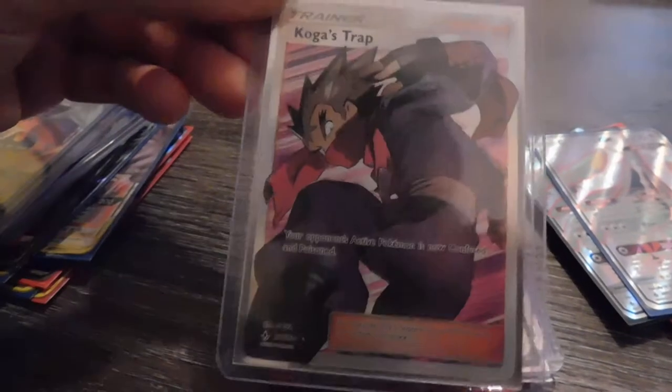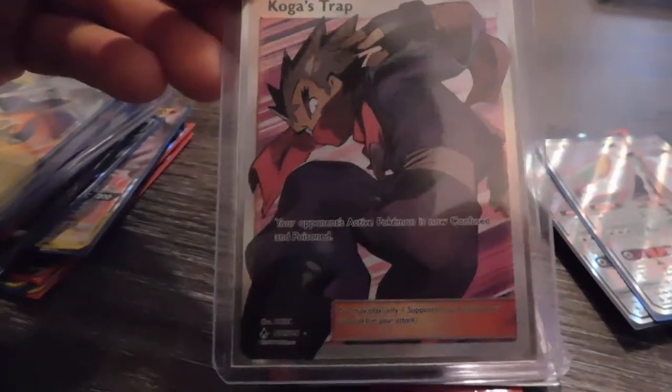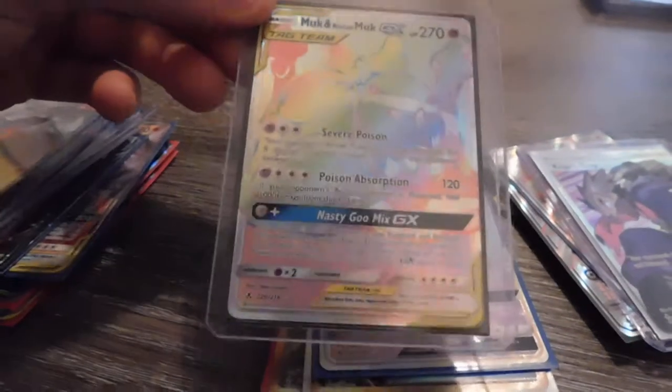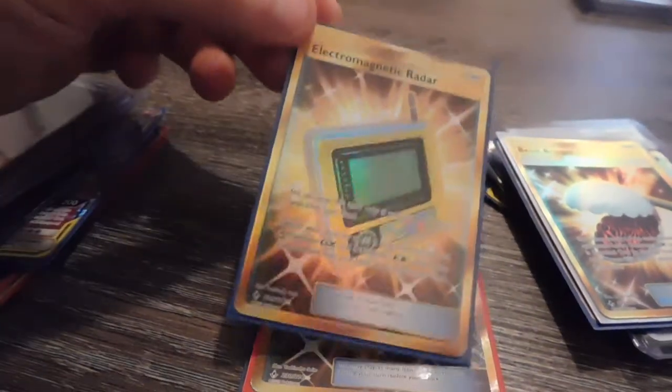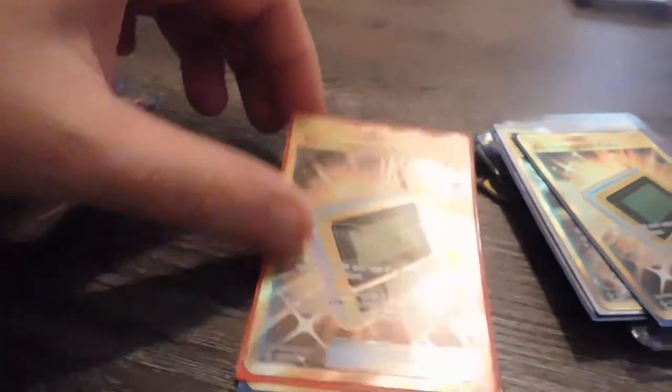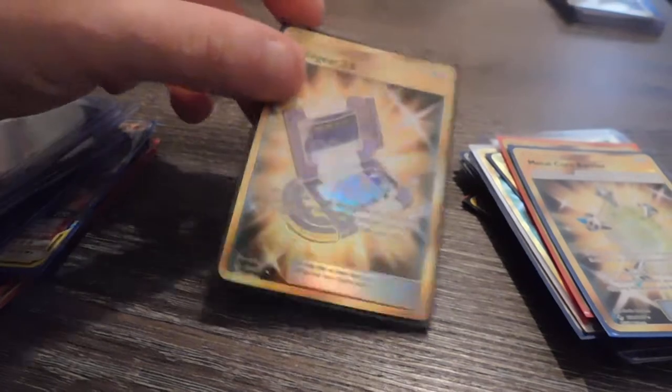Then I have a trainer card — Koga. One of the first gen people back again, which is awesome, though he looks like he's getting kind of old. I have a Hyper Rare Muk and Alolan Muk. I have a Hyper Rare Honchkrow — like, who wants that! I have a Beast Bringer, an Electromagnetic Radar, a Metal Core Barrier, and a Poké Gear 3.0.